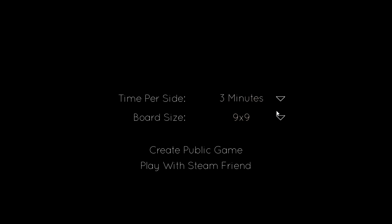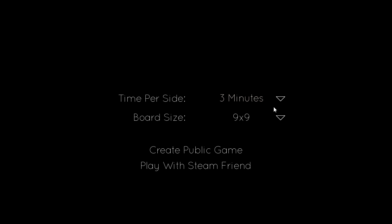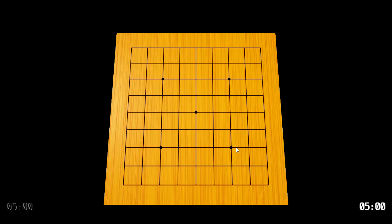We'll see if anybody's playing online. Time per side — sure, these are the default settings. Three minutes is probably fast, but it's a 9x9 board, so let's say five. We're going to see if anybody's purchased this game and is playing early access, in which case we'll have an opponent.